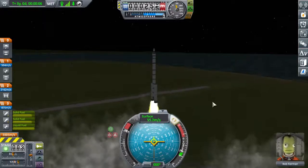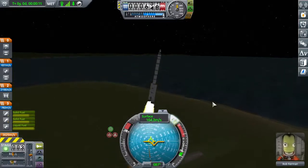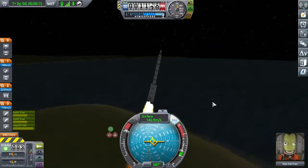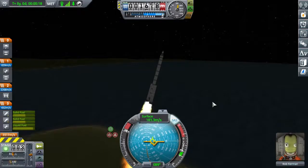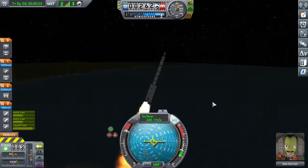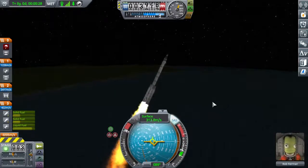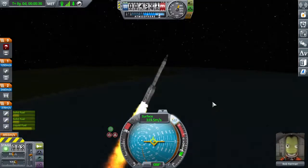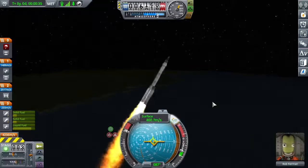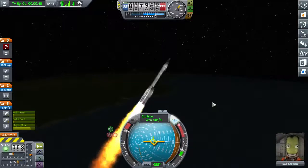With a high TWR rocket, start turning around 50 m/s by tapping D, heading east. Kerbin spins to the east, and launching in that direction lets you use that momentum to help reach orbit. Launching west means you'd fight that spin and spend more delta-v. So always launch east.